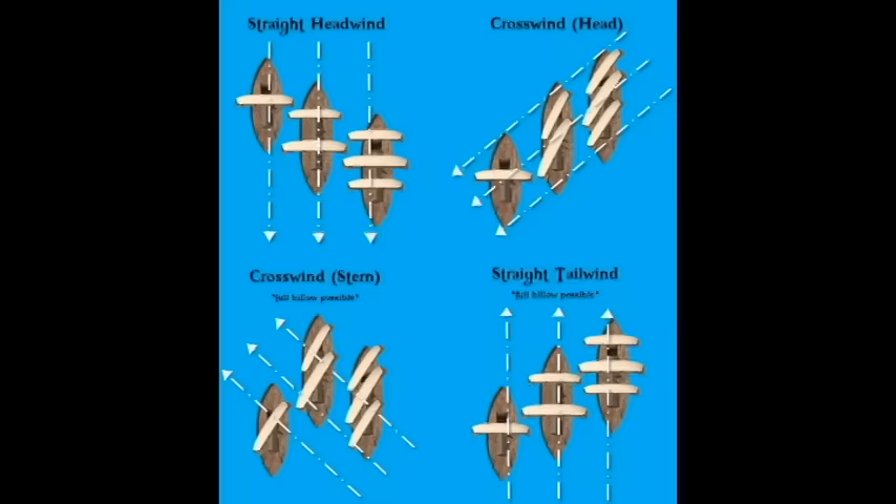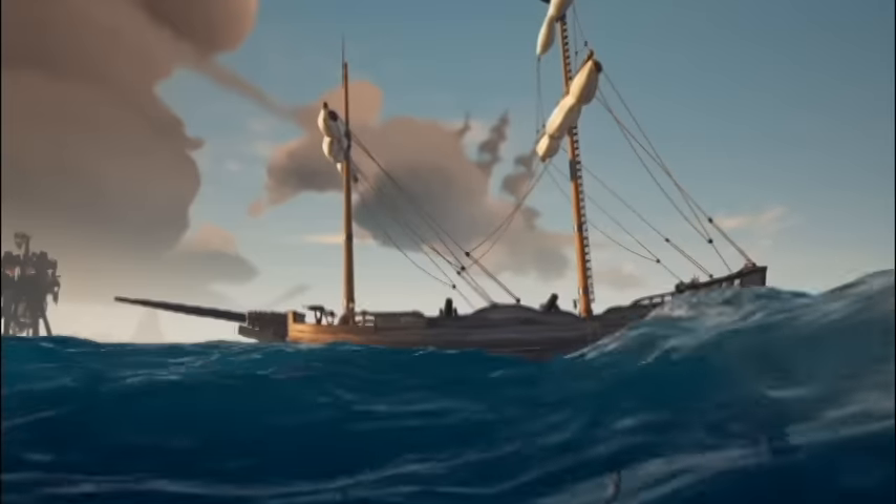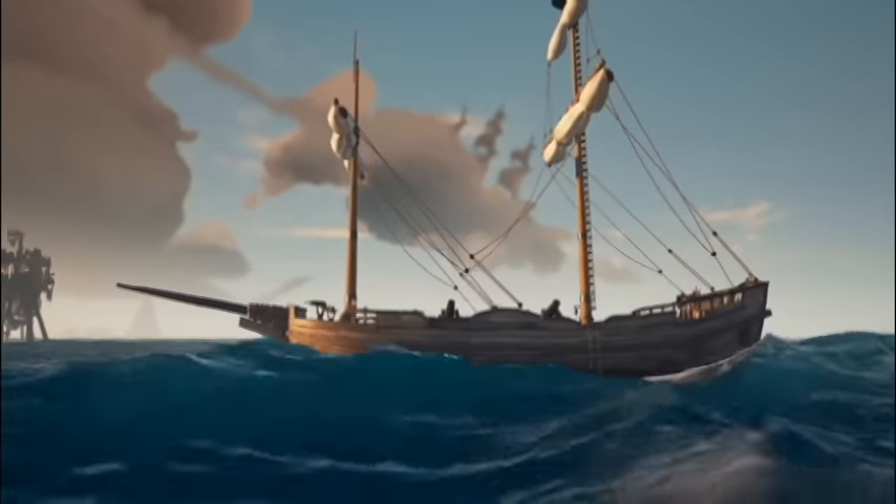The brig can't turn worth shit and doesn't have the innate wind advantages that the others have. The sloop is the fastest against the wind, and the galleon is the fastest with the wind. What does this thing have? I don't know, a great personality?